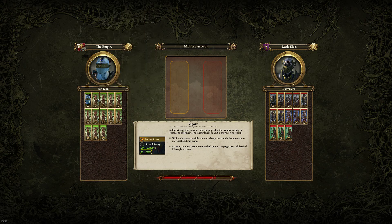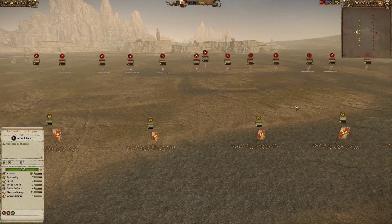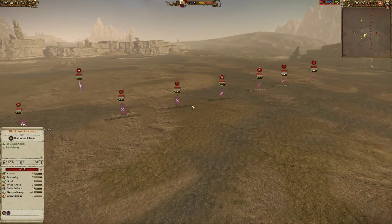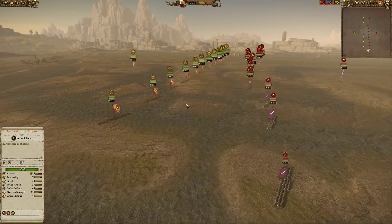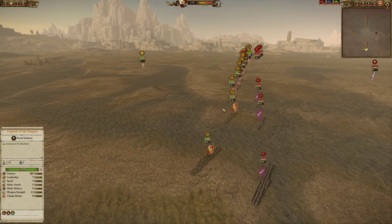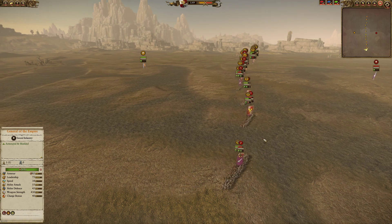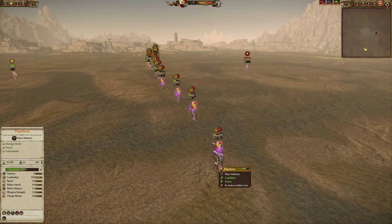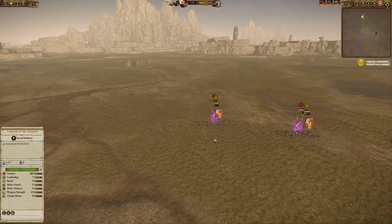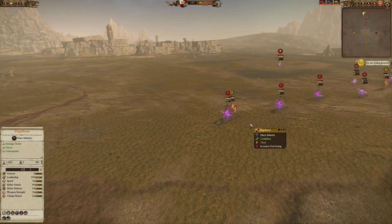We're testing all the Flagellants against pretty much all the Dark Elf Infantry. So let me go ahead and just speed up here. We got Har-Ganeth Executioners over here, we got Witch Elves over here, we got Bleaksword Corsairs, and we got the Bleakswords. We're just gonna engage right across the line. And of course it's not gonna be a perfect test, but these guys aren't affected by leadership, so that should be pretty good. As you can see, the Flagellants, as expected, do terrible against the Har-Ganeth Executioners.